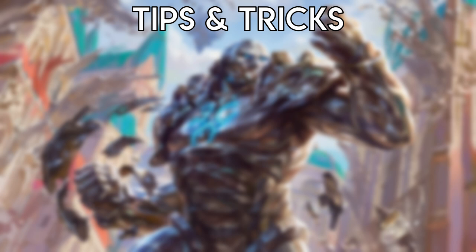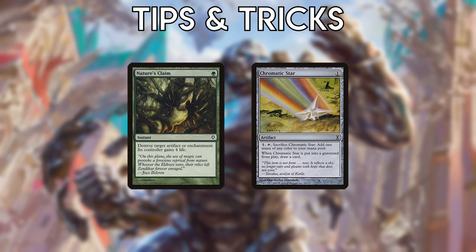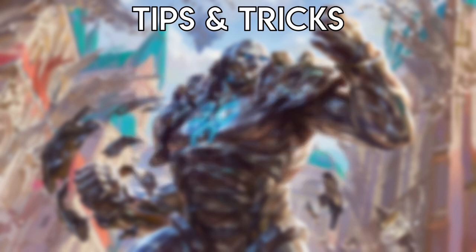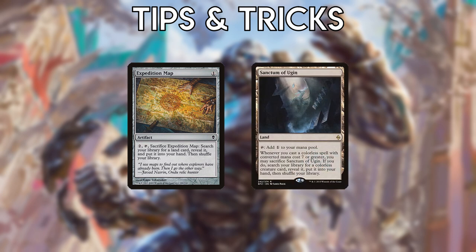If you need to gain life in a pinch — against Burn, for example — you can point Nature's Claim at your own permanents, with Chromatic Star being the best target since you'll still draw a card. If you already have a ton of mana and can search for another land, it's probably more worthwhile to find something like Sanctum of Ugin rather than more Tron lands.